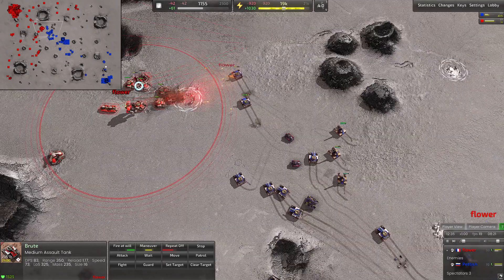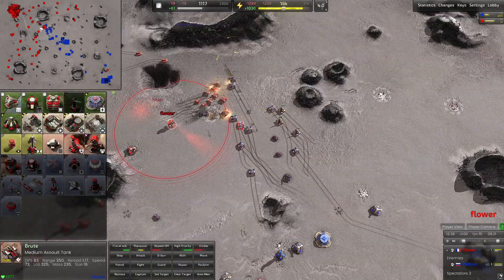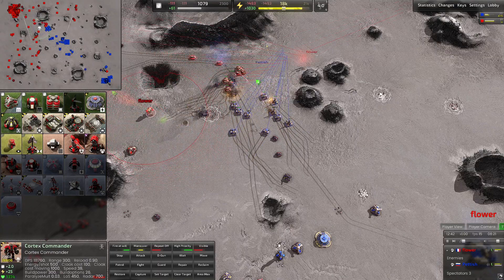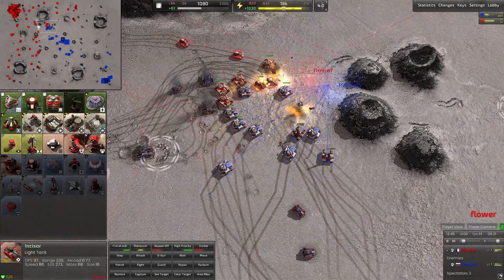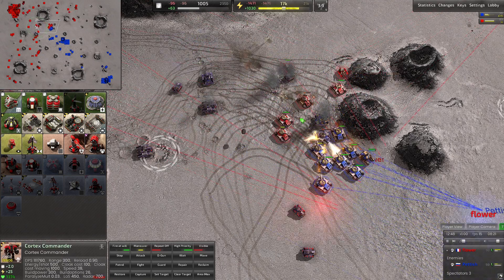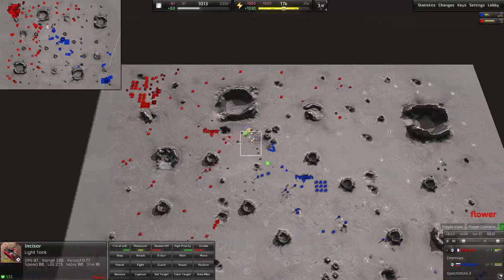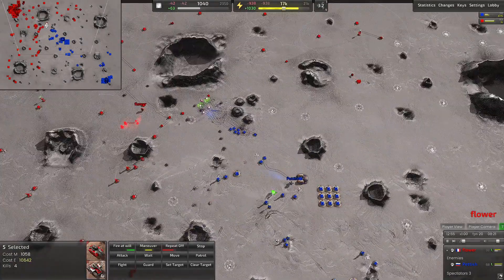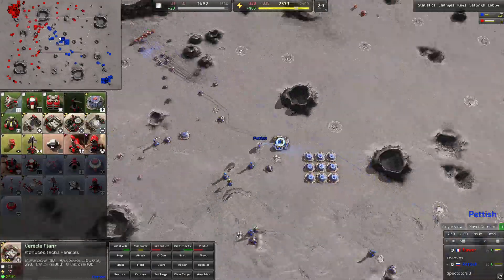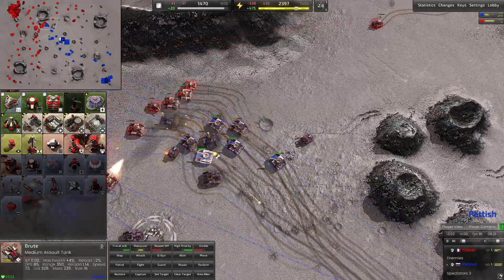A big tank battle in the middle — all these tanks are Flower's, supported by his commander. Petish starts a tank battle but chooses to retreat — doesn't want to risk losing his commander at this point. With more tanks and more concentrated numbers, the advantage goes to Petish, and that's going to make Flower turn around. A small reclaim field is forming in the middle, and Petish's commander is back up to 70 health. Five versus six tanks as more battles continue.